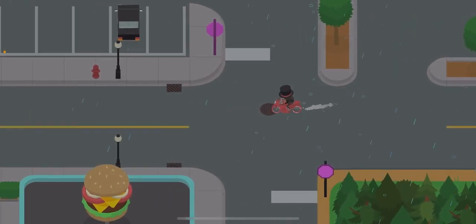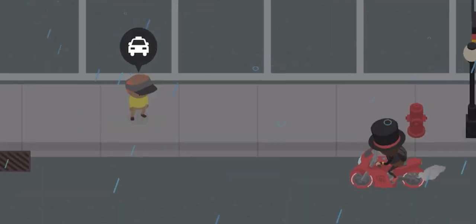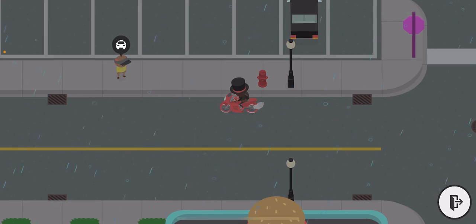Once you've made it to the town, you're gonna go to the sidewalk and look for one of these taxi people. And you basically just want to hit them.